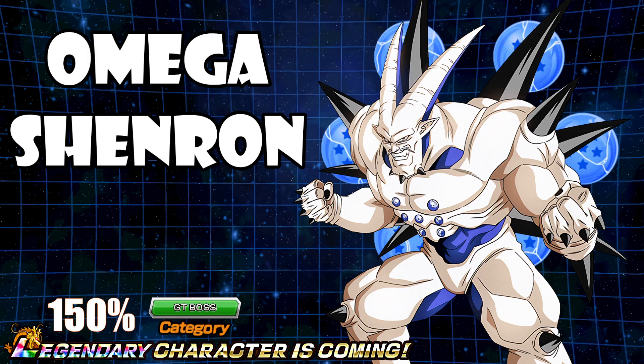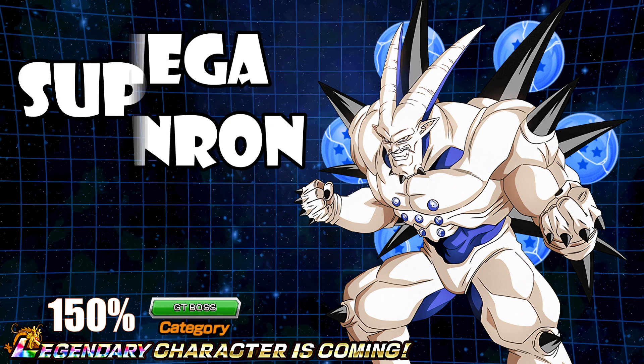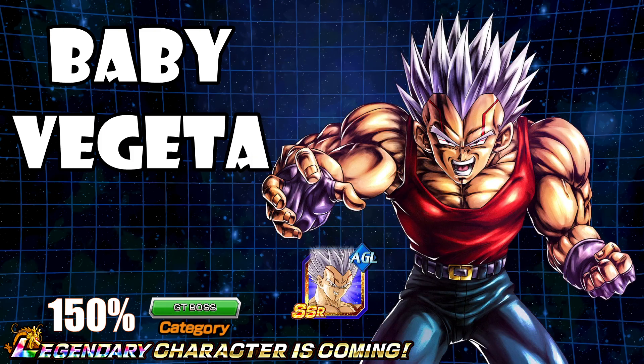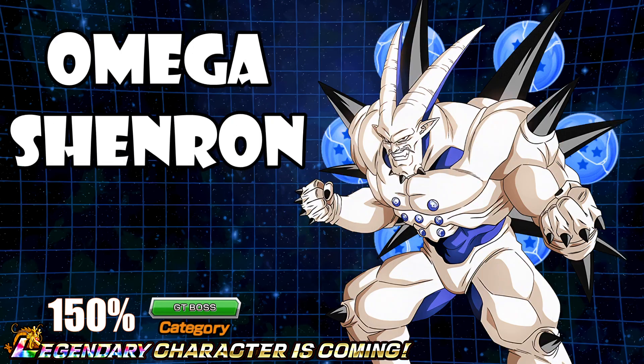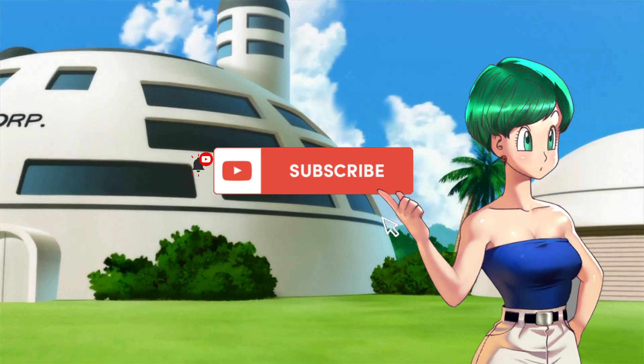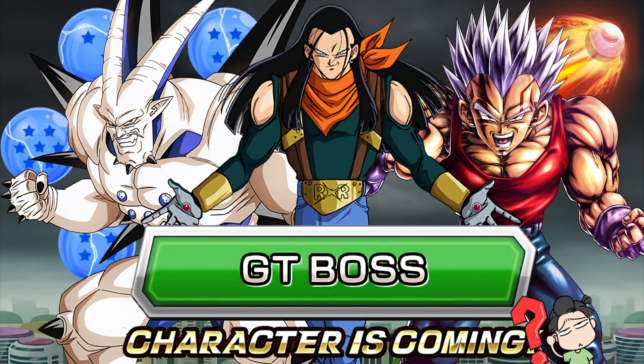But yeah, these are really the only three options for GT Bosses. And if you had a choice — this is the question for you guys, the viewers — if you had a choice between a Transformation Super 17 (Hellfighter and Regular 17 that transforms into Super 17), a Baby Vegeta (not a Super Baby), or an Omega Shenron — which one would you choose to be the dual category 150% LR coming out in Part 2 of the Golden Week Celebration? Let me know in the comment section below. If you are new to my channel, like, subscribe, do all that good stuff. Anyway, I figured I'd just make this video and begin a discussion. With that, thank you all for watching. Keep on Dokkaning. We'll catch you next time. Later.